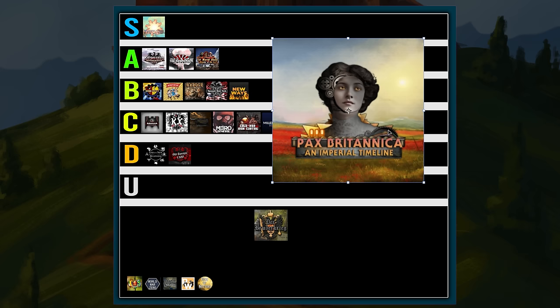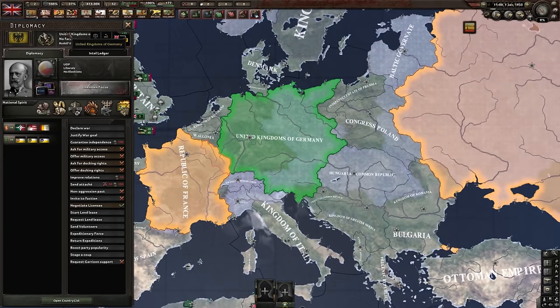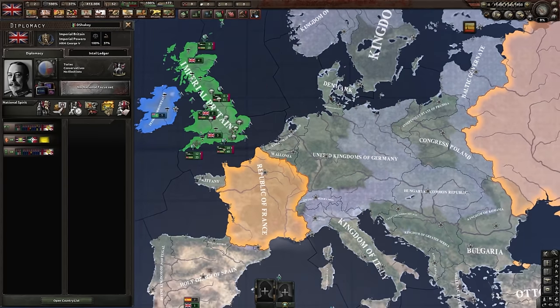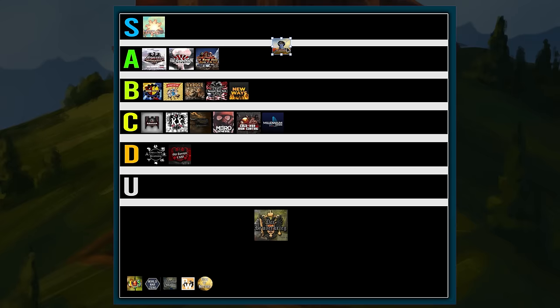Next, Pax Britannica. This mod alone made me decide not to make a mod I was working on because I thought it would be too similar, though this mod isn't exactly what you'd think from the name. It's a scenario where the United States never got its independence from Britain, but Britain isn't an overpowering nation. It's also a steampunk mod, though the steampunk aspect doesn't really play into things besides the research. It really does have a lot of potential, but right now only three countries have focus trees — Germany, Austria-France, and the UK — so I'm just going to put it in the unfinished category for now.